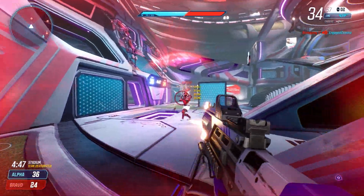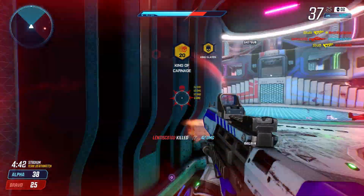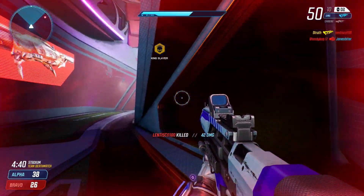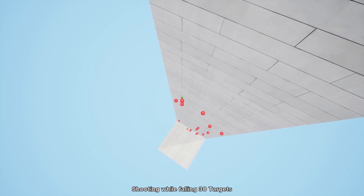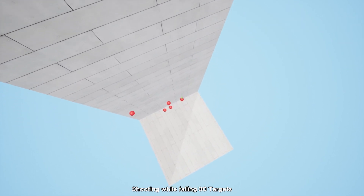If you know where they are going and how fast, matching their speed with your crosshair will give you incredibly accurate tracking. Shooting While Falling 30 Targets is a great scenario for coordinating your aim while you are jetpacking through the air and particularly if you're dropping out of elevated portals.